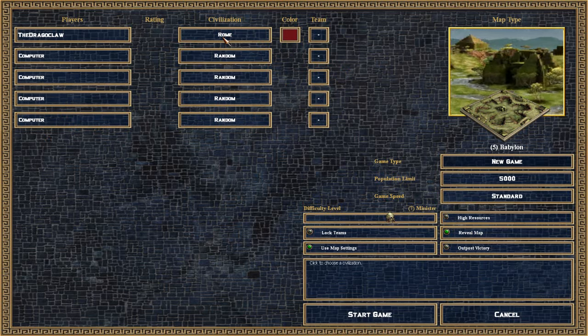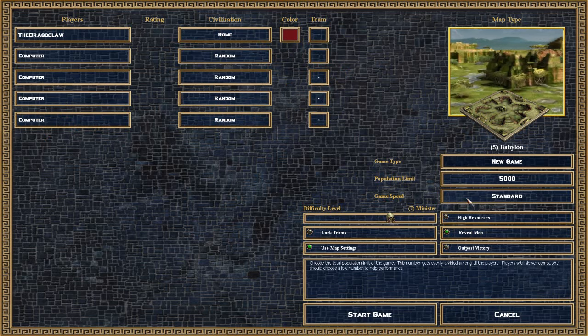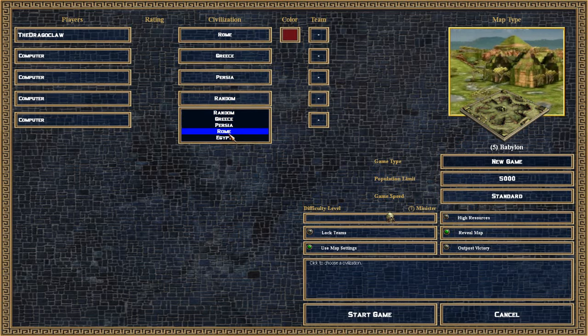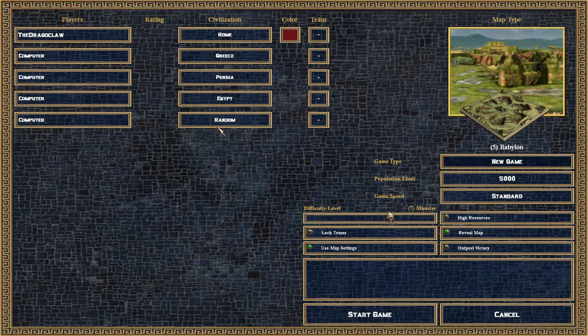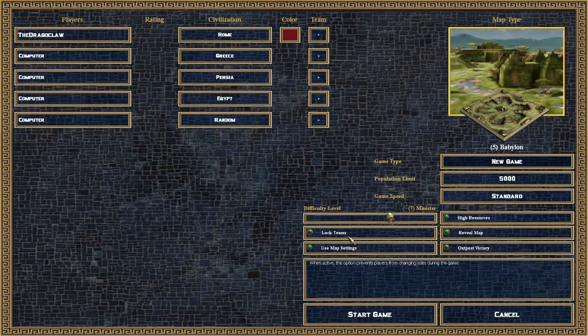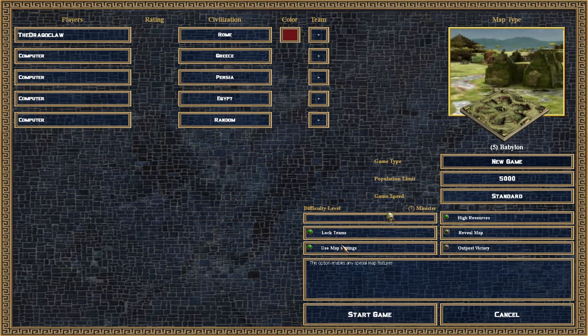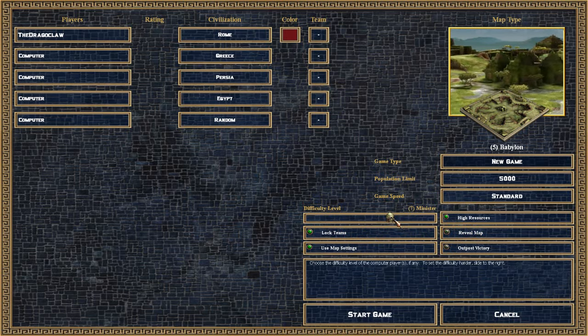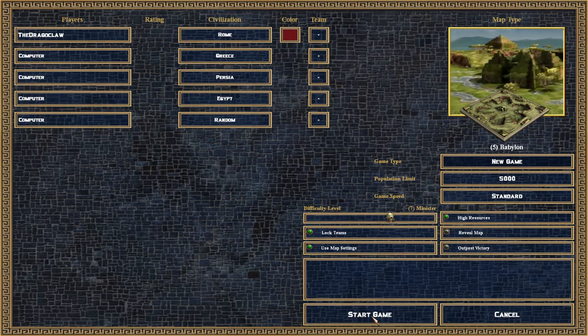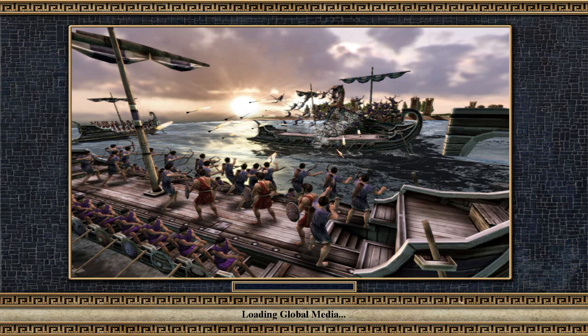I'll explain more about the factions when we get into the game. This is kind of the game setup we're going to go with - we're going to have one of each different kind of player, and we'll leave the last guy on random. We'll play on the Babylon map. We have high resources, locked teams, no reveal map, and difficulty 7. We'll just do a 3-for-all because this is a nice map, and I don't think I've done a 3-for-all yet.